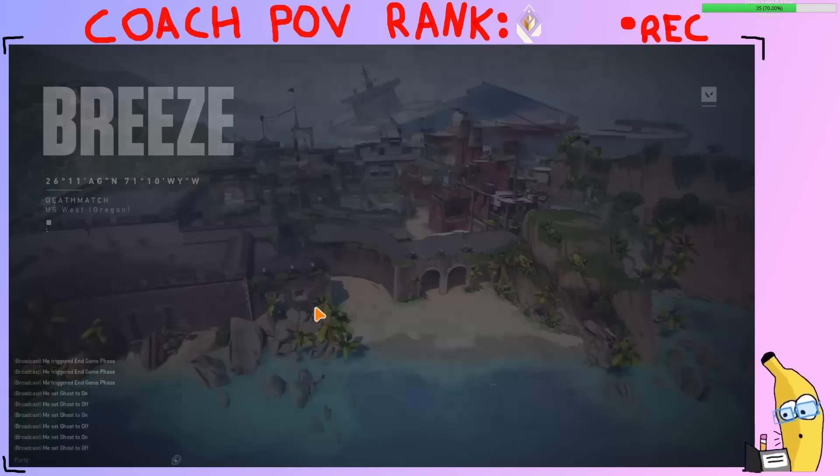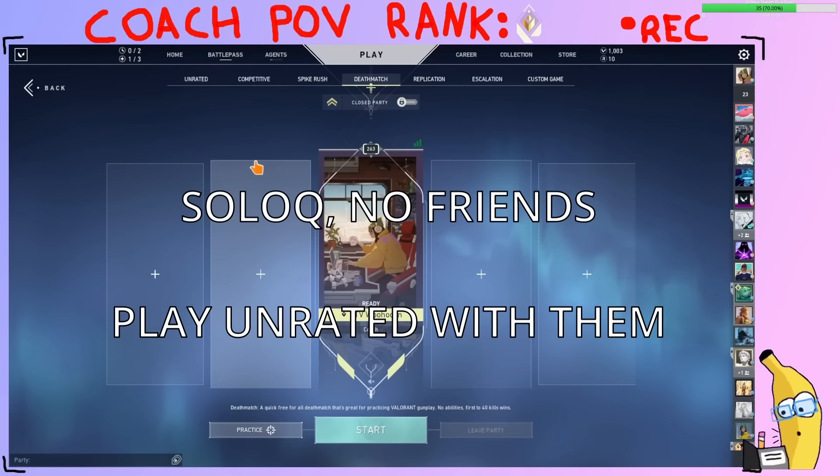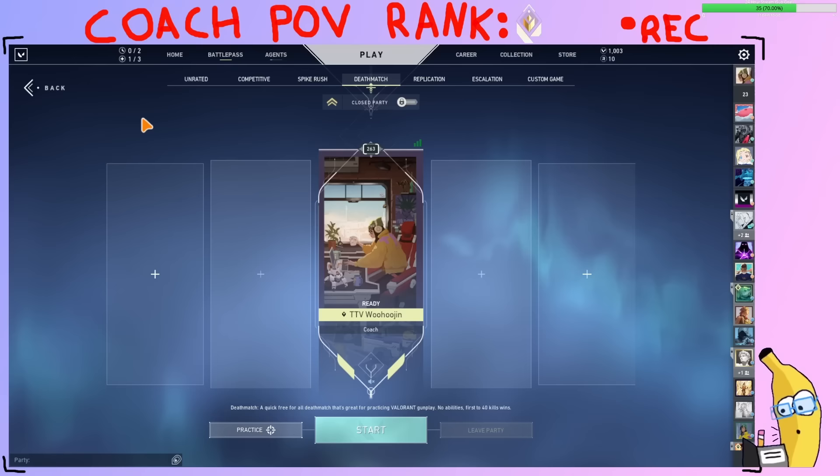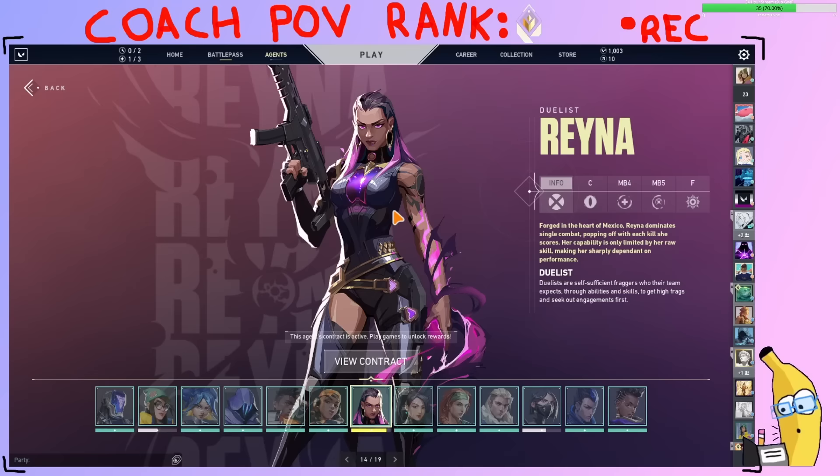30 minutes every day. And then I want you to average two ranked games a day — roughly 60 games of ranked over the month. All you're gonna do in those ranked games is insta-lock Reyna, make sure you don't crouch spray, and make sure you're taking fights correctly, just like we were practicing in deathmatch.